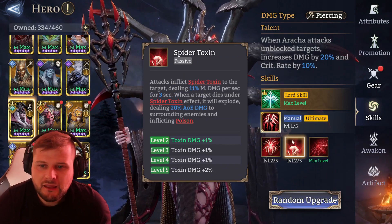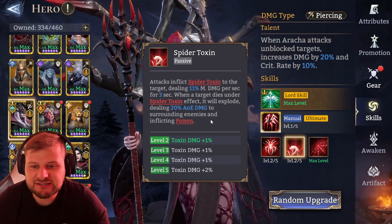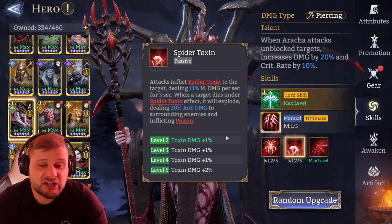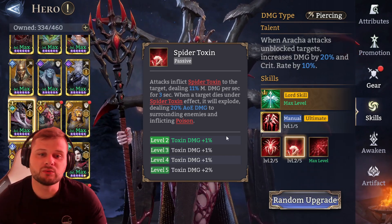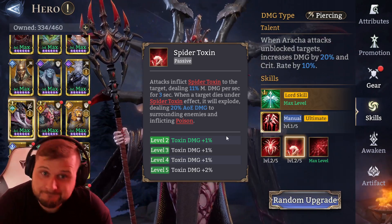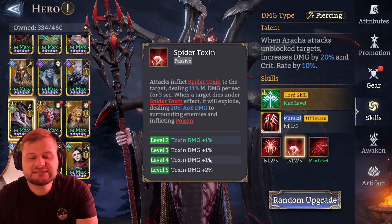Her passive, Spider Toxin: attacks inflict Spider Toxin on the target, dealing about 10% magic damage per second for three seconds. When the target dies under Spider Toxin effects, it will explode, dealing 20% AOE damage to surrounding enemies and inflicting poison. That's actually great — inflicting poison as well is vital.